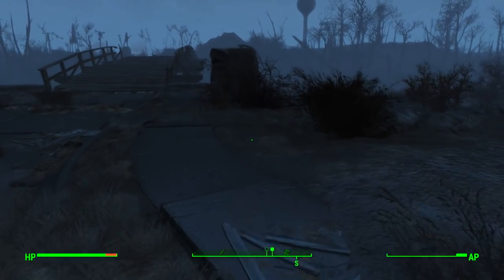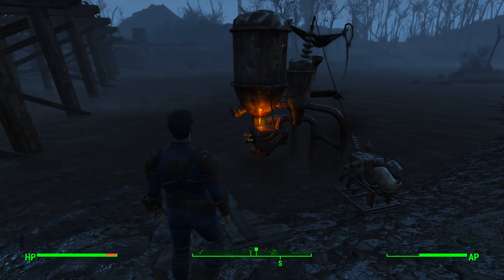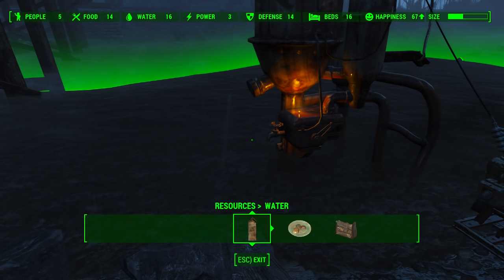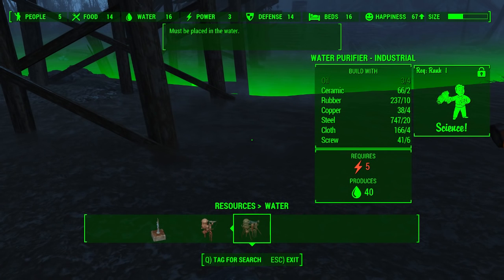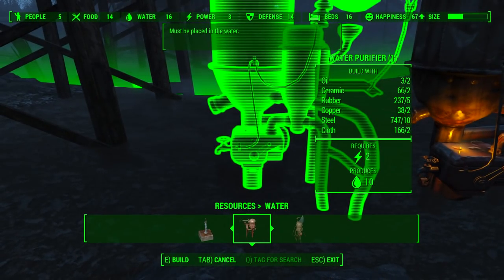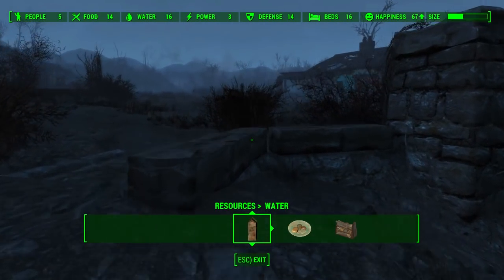In your settlement you can throw up one of these things — it's a water purifier. You're going to need a couple crafting components of course to get this going. Go into resources, then water, and not the pump, not the industrial one. I kept looking at that myself being the fool — I had all the crafting components but didn't have the science perk for it. Just make one of these, which requires two power and a quick generator.